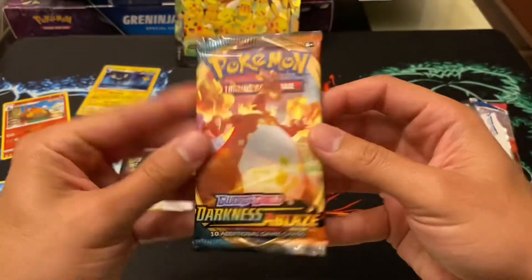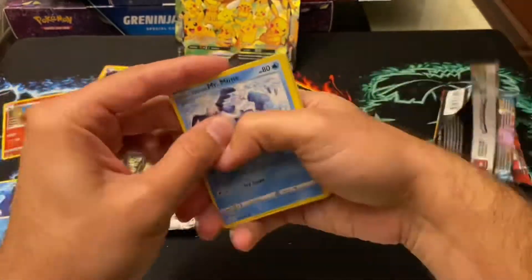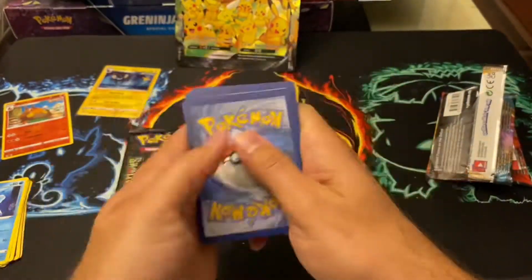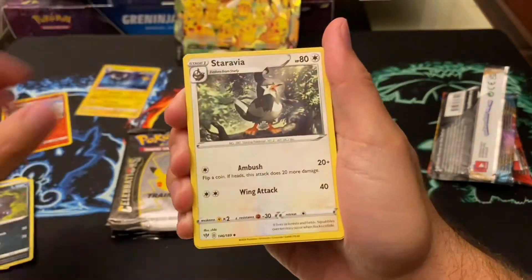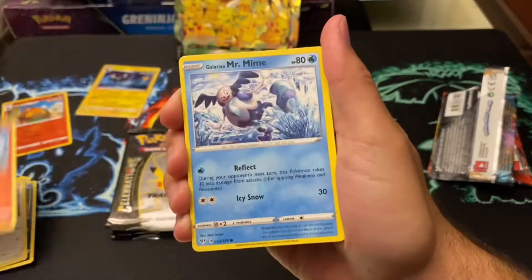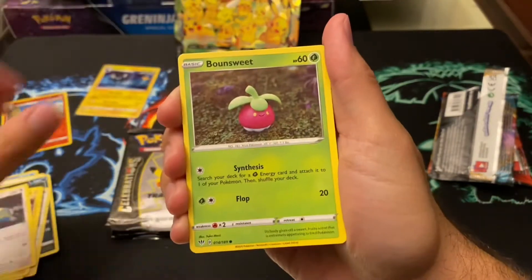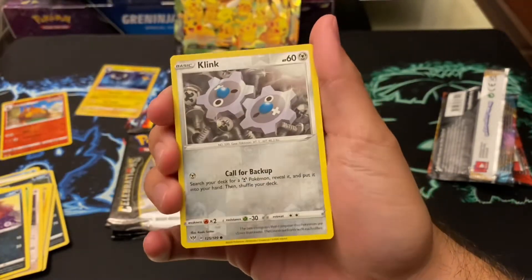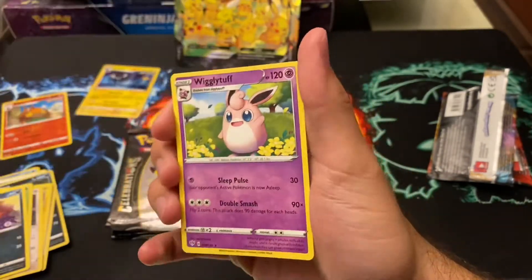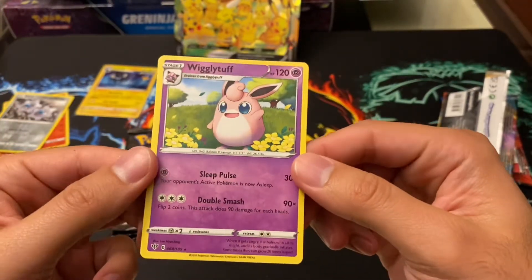Darkness Ablaze pack. Grass Energy, Swellius, Combusken, Combusken, Mr. Mine, Dunsparce, Clink for the Reverse Holo, and Wigglytuff Non-Holo Rare. I haven't seen this one.